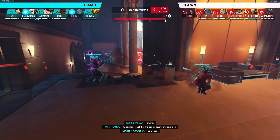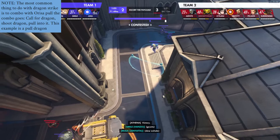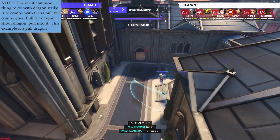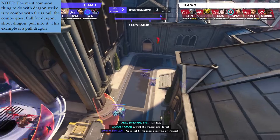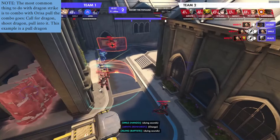In this next example, we have a very unorthodox Dragon Strike — the Flank Dragon Strike. With the Flank Dragon Strike, your Orisa needs to be ready to go for the pull, so we coordinated this in advance. You can't just go for it without telling anybody, but they won't be expecting it since they'll never expect the Dragon to come from behind them. The Zen gets pulled into the Dragon and dies instantly, giving us a clear fight win along with the death of the Hanzo who just happened to walk into my Dragon.